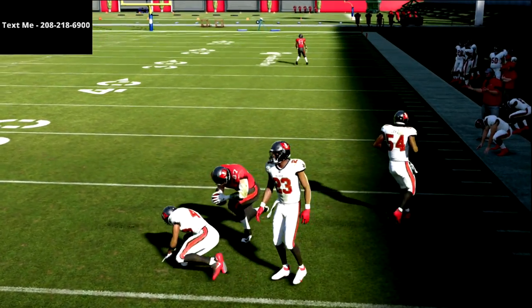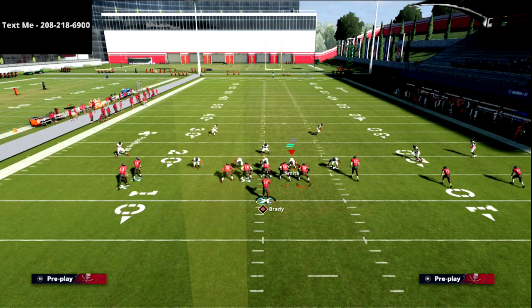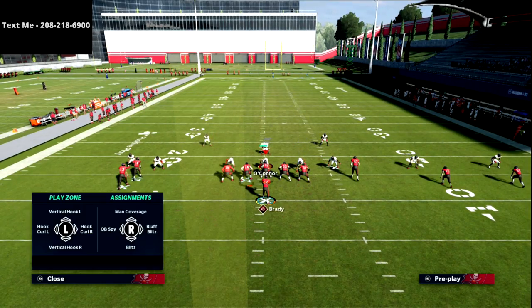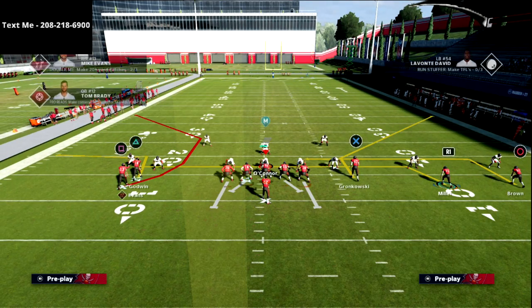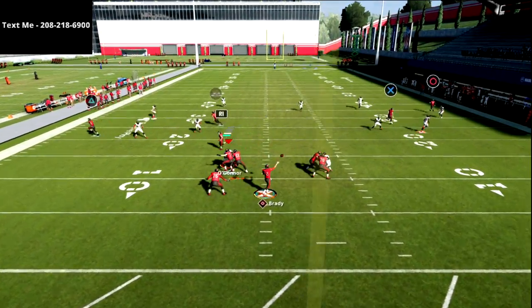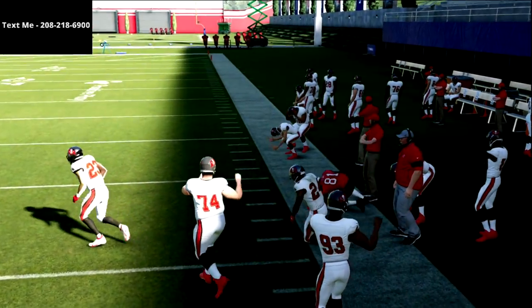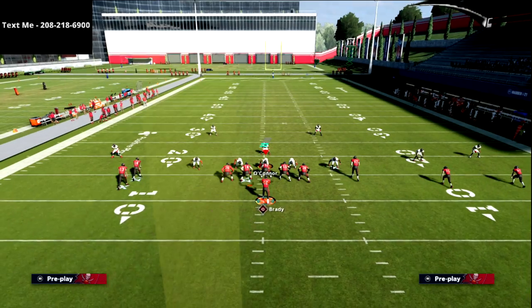If they go cover two, they've got the deep third and bail coverage on both sides — pretty good — plus an extra person covering underneath and an outside corner. What you'll see from the circle receiver is if you just pass lead that to the right, it's going to consistently get over the top of that cover two defense. Very, very successful.